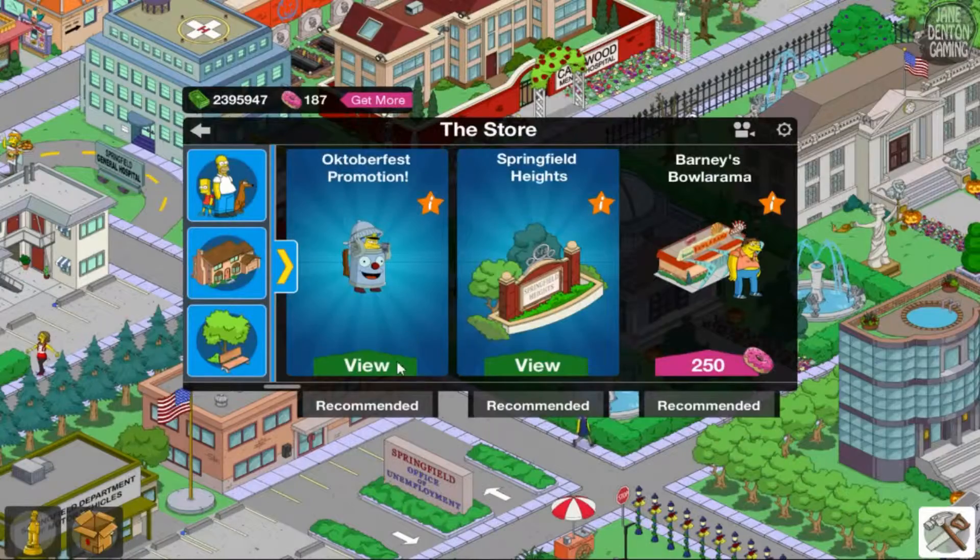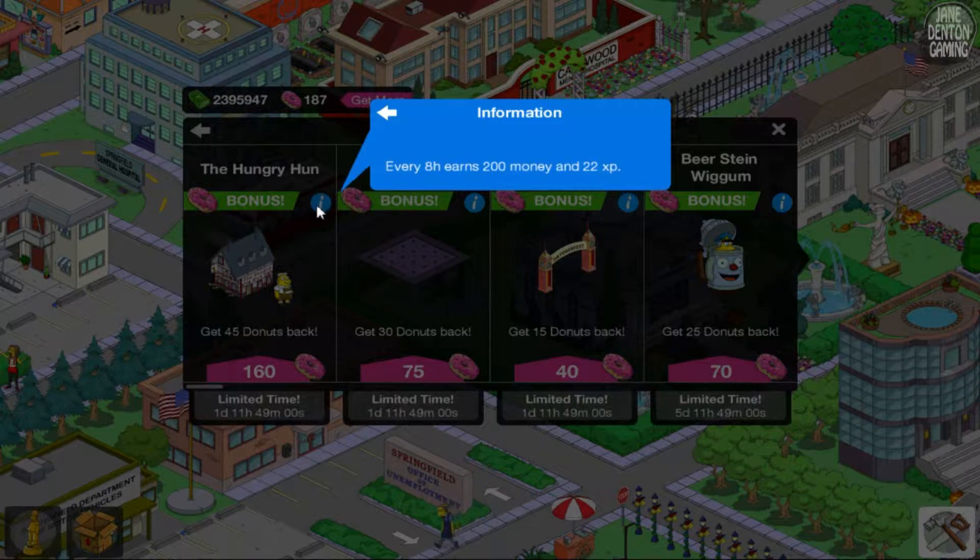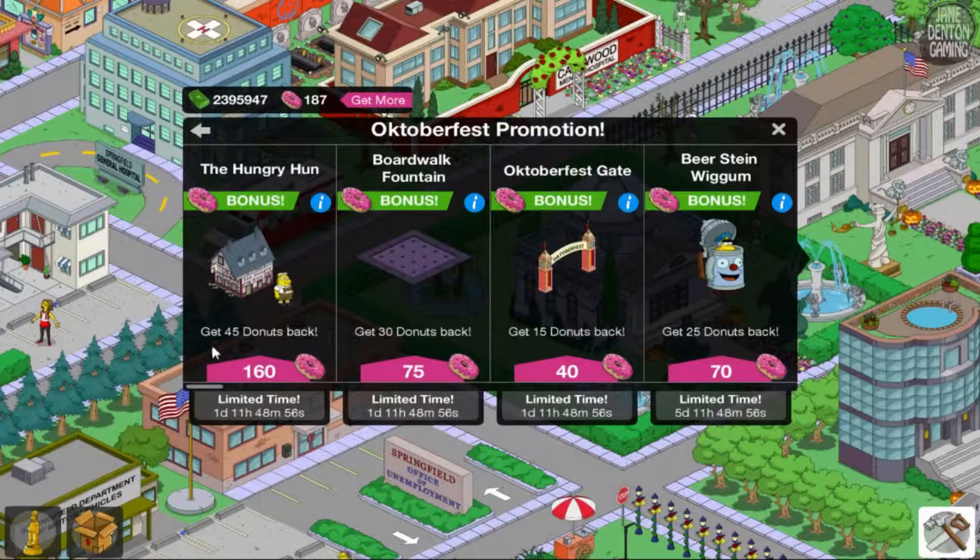Get it while it's hot! I'm going to buy the Hungry Hun. Every eight hours it earns 200 money and 22 XP. I love these deals because you get donuts back. This is a pretty good deal — you get a new character and a building, and it works out to about 115 doughnuts.